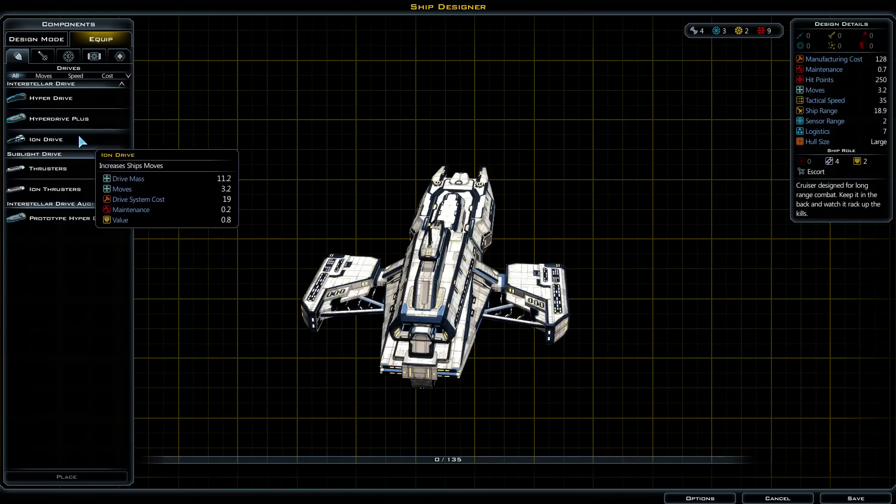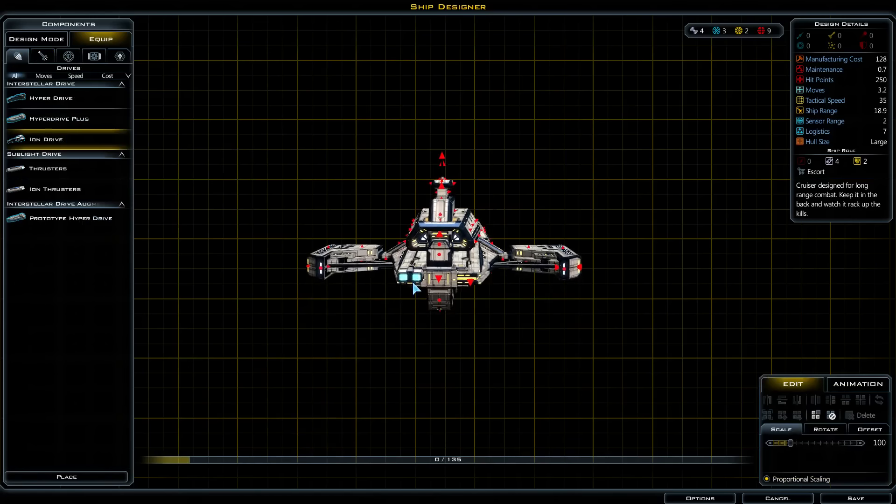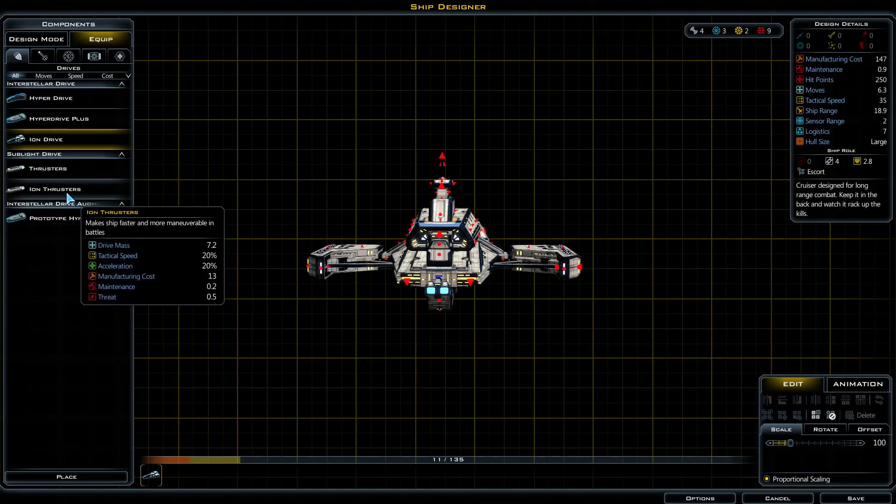The first thing we'll need is engines — we're gonna put the iron drives on there and hopefully fit them in here. How many movement points do you have now — 3.2? We'll make that 6. That should actually be enough.